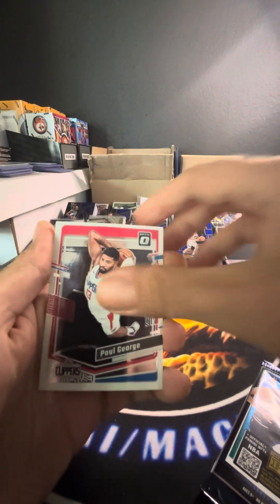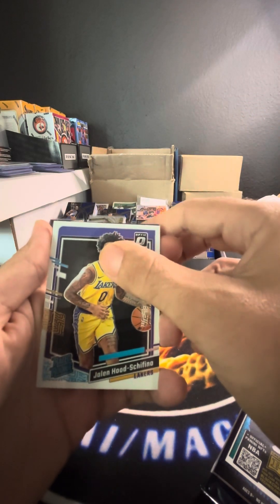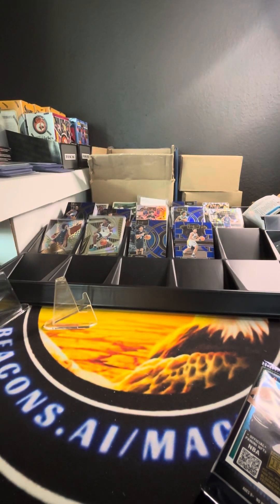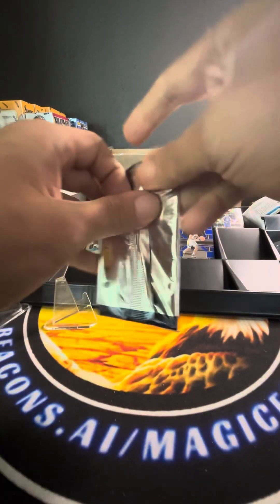Pack two — no Bridges, another Hood Shafino. Purple of Kaysom Wallace. Last pack of the first box.